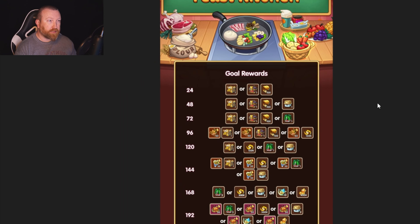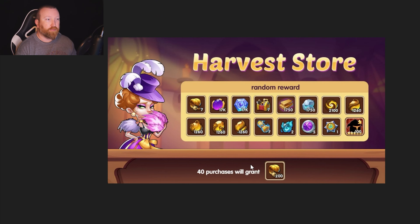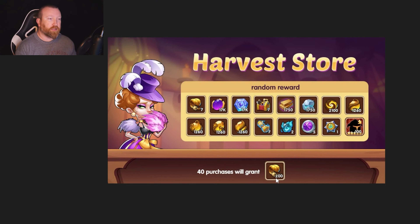Gems are completely unnecessary for this — 20,000 gems are going to net you half of the relics needed in the glorious relic shop for a paid artifact. Or of course you can buy flags with it too. So yeah, let me know what you guys think. Very easy one this time. Hopefully you guys enjoy this one. I'll see you guys next time. Bye.